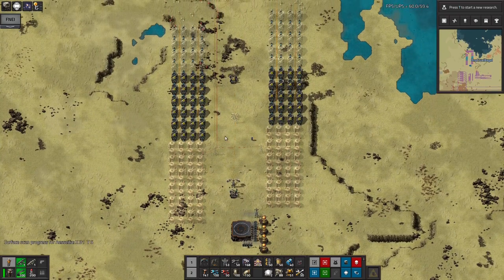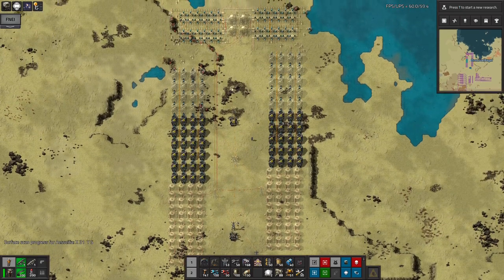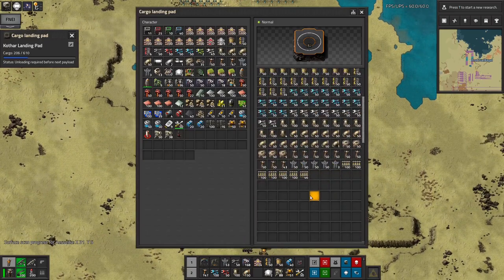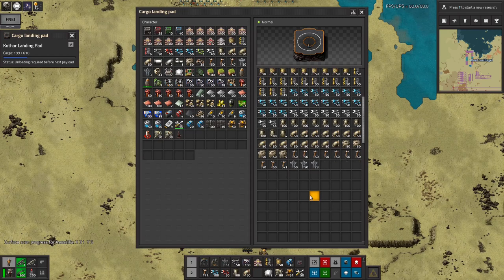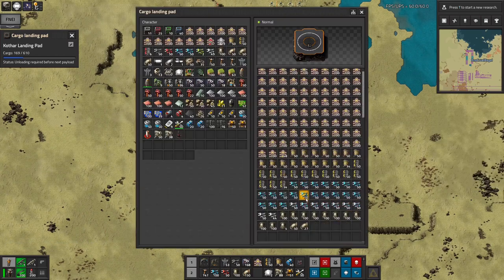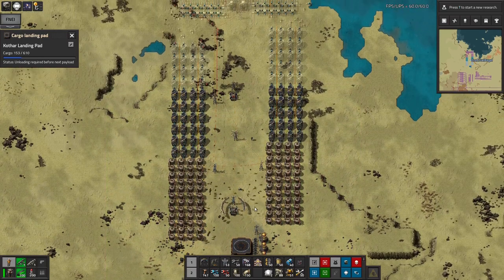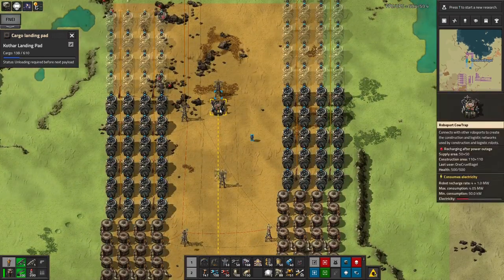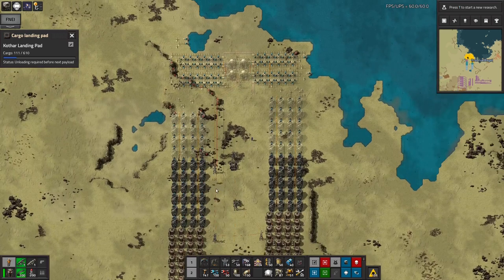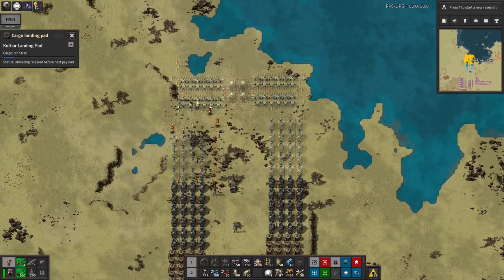Now we've got power - this kicks in and starts working. I've connected it up with pylons to this roboport where I put all of the robots, so now they'll start flying around. As the stuff needed for the build comes out of the rocket landing pad and into the boxes, the robots will come out and grab it so everything starts to get built. I'm prioritizing all the stuff up here for the power plant first. There's a lot to be unloaded - railways coming out that we don't need right now, then pylons, then pipes. We need a lot of pipes.